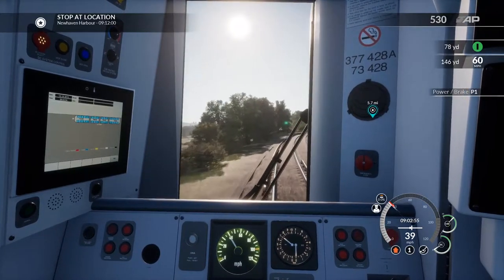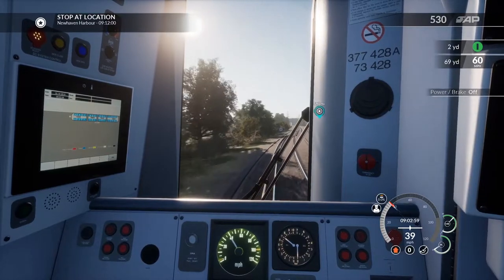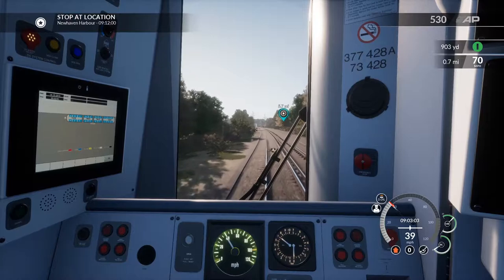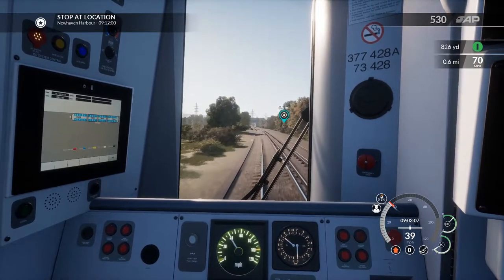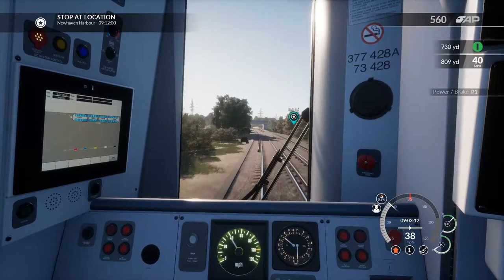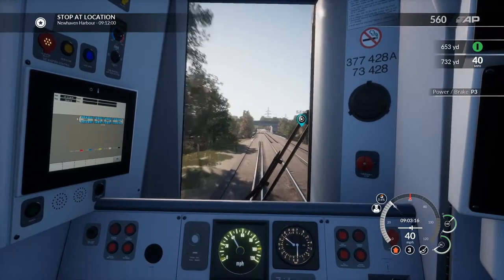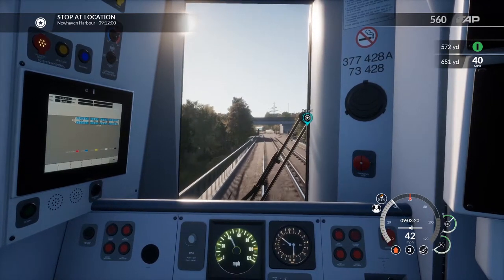Let's keep to the speed limit — I don't want to go over it. We can go a bit faster now; that's a higher speed limit. 60 miles per hour, so we'll just get up to speed.